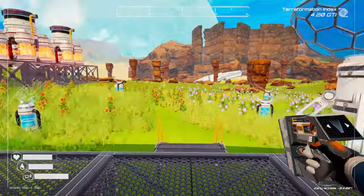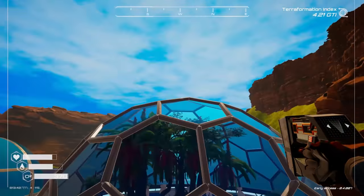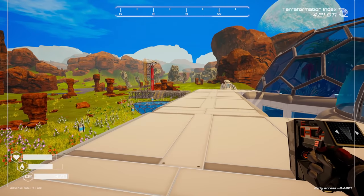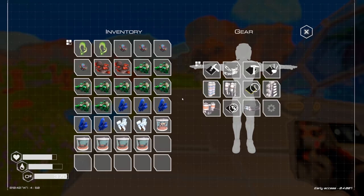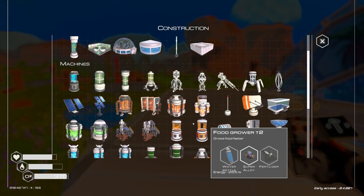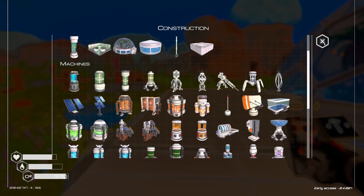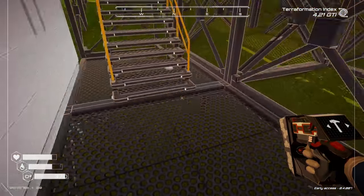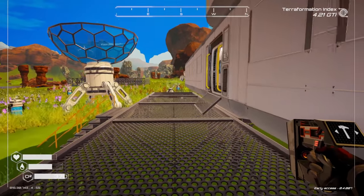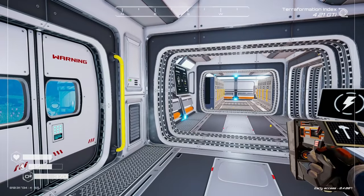What's going on everybody, welcome back to some more Planet Crafter. This episode we are gonna be checking out a couple of things: there is an underground base we haven't checked out yet, we did unlock our tier two food grower so that's gonna be super exciting, and then yeah I think maybe we'll get to the tree spreader. Hopefully you guys enjoy — like, subscribe, all of that, thanks.